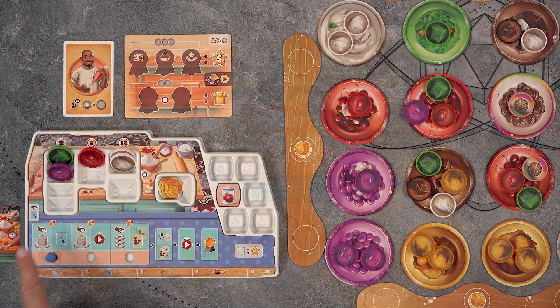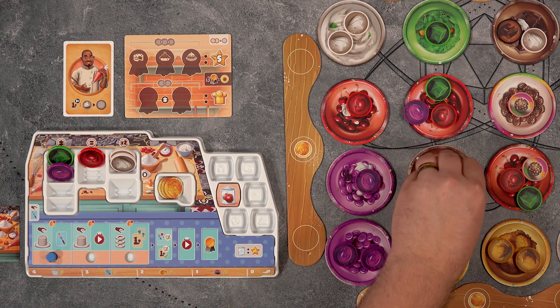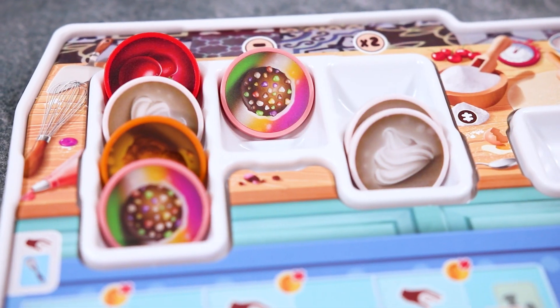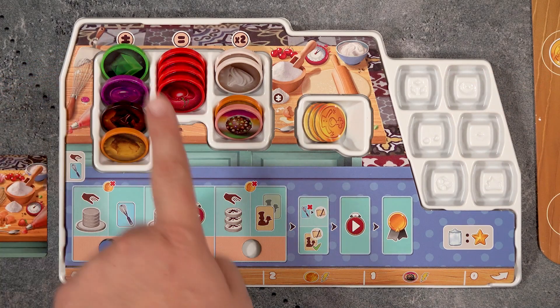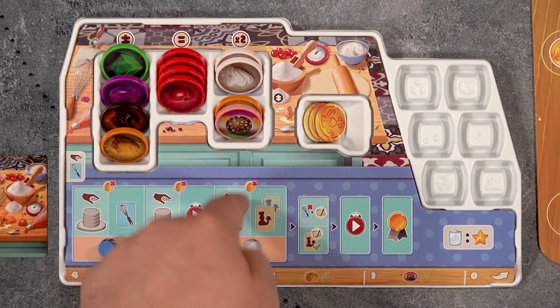The other side of the action allows the player to collect up to four ingredients from a bowl in the center of the table. Each bowl can hold up to four ingredients, but you must keep a tidy bench, so when collecting ingredients they must be stored on your bench in specific ways. One area can hold four ingredients but they must all be different. The next area can hold up to four of the same ingredient, and the last area can hold two pairs of ingredients but they must be different from each other.